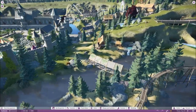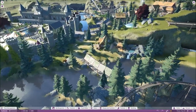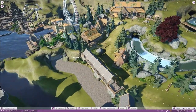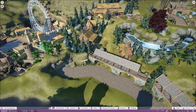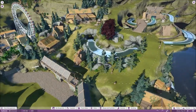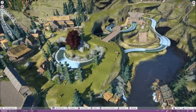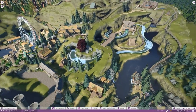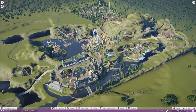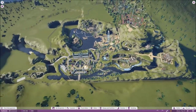Everything in here has been pretty much custom made by me — all of these buildings I've done. The general trees I obviously didn't do; if you know Planet Coaster you know that's not possible. But yeah, everything else is all mine. I'll just zoom out and show you where I'm at at the moment.